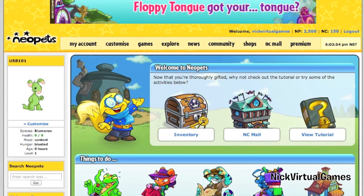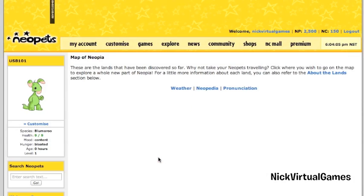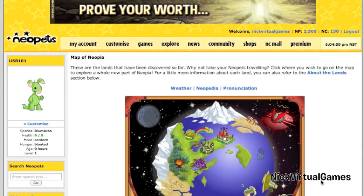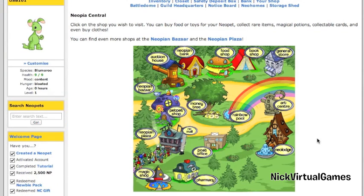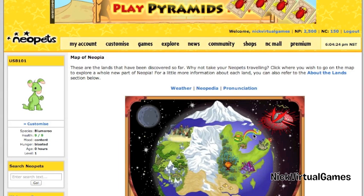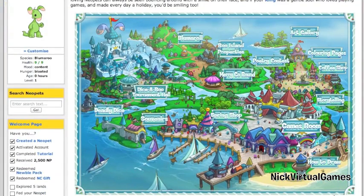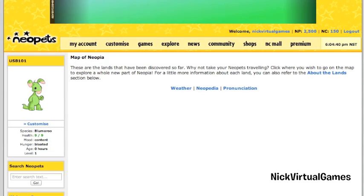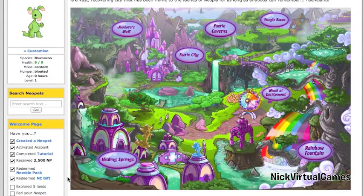Now we're interested in completing the welcome page. Explore five lands — let's go explore and keep this video just below 10 minutes so we have to go quick. Let's go over to Neopets Central — yeah, money tree and stuff like that, that's one land. How about Roo Island? Considering the fact that we are a Bloomeroo — wow, nice, haven't come here before.